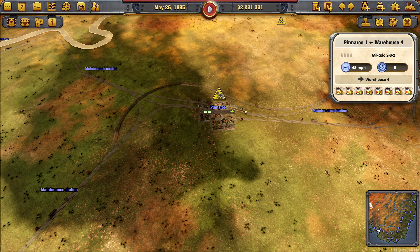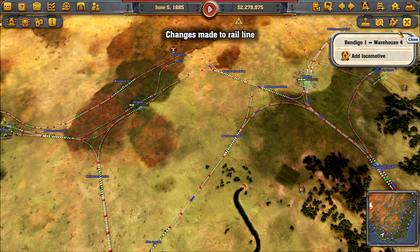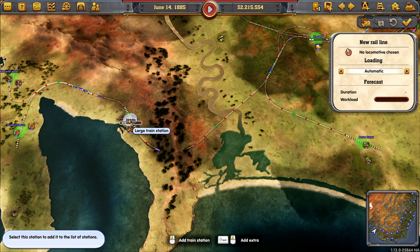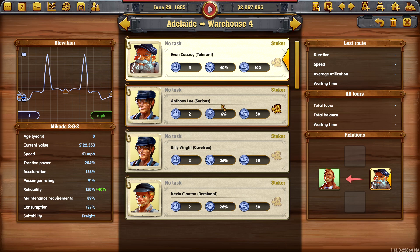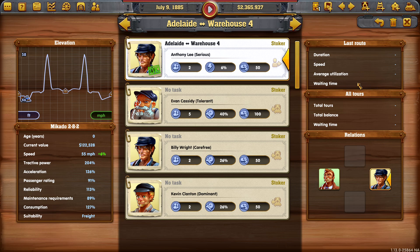What we need to do now is get a freight train running from Bendigo into this warehouse to start dropping off rum. Freight only — another Mikado underway. For warehouse runs we don't need a security guard. However for Adelaide to the warehouse, you can have a security guard. Let's get another Mikado going.